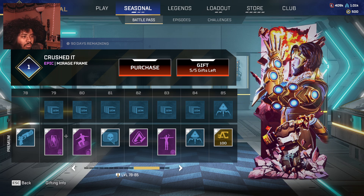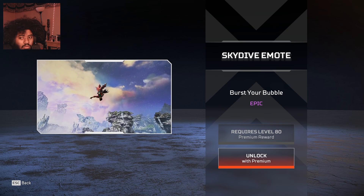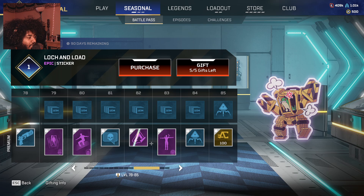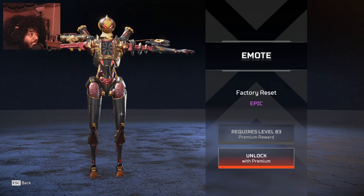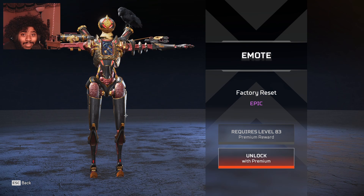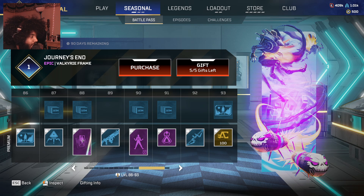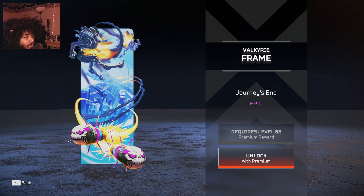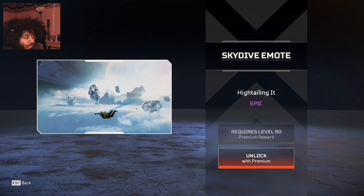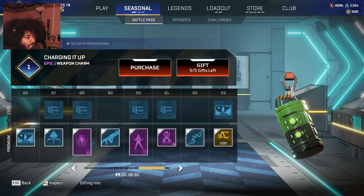We got Mirage and a Rampart skydive emote. This is the best emote in the game, by the way everybody — the T-pose. It's the Rampart skin — one of the best if not the best emote added with this new battle pass. We also got another Ballistic skydive emote — not too shabby, not too crazy.